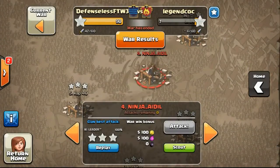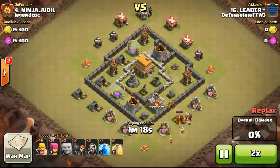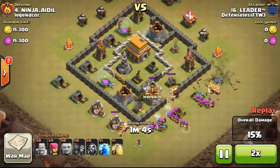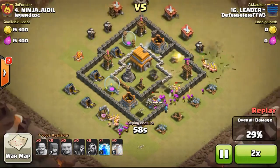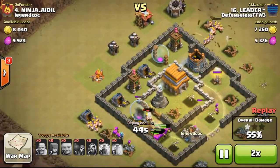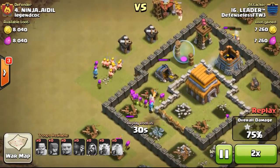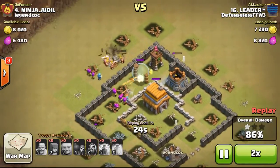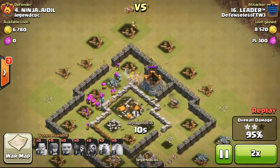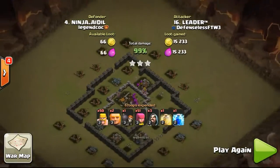Going ahead with number 4, done by Leader again. This base is a slightly better design than the previous one. Deploying barbarians and archers with giants in front tanking damage and wizards following behind. The mortar was doing a lot of damage, so he dropped a lightning spell and a heal spell, though the troops didn't go inside the healing circle. The wizard tower went down quickly. A bomb almost took out the archers but they were high enough level to survive. Then just taking out the rest of the base — one last cannon was left but it was no use.